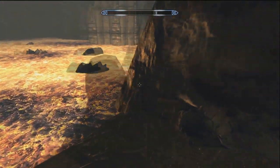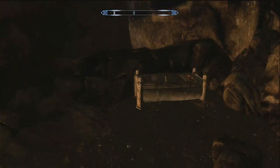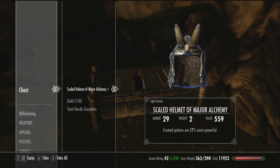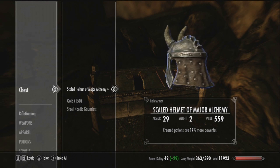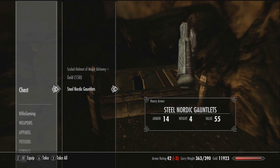Back here on this island there will be a chest and it sometimes has good items, sometimes it doesn't. I didn't get too lucky — my items aren't so good. It could depend on your level: the lower level you are, the worse item you'll get; the higher level you are, the better item you'll get.